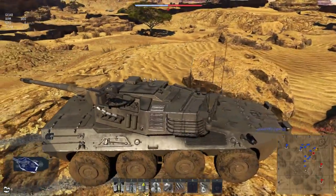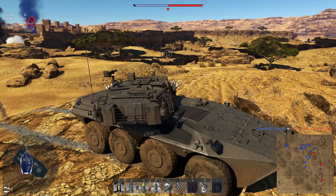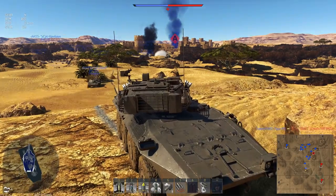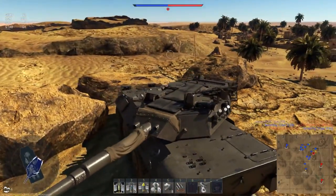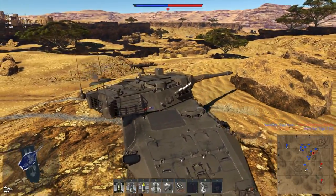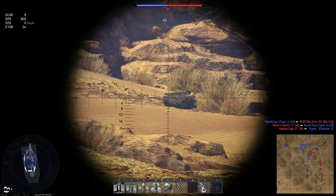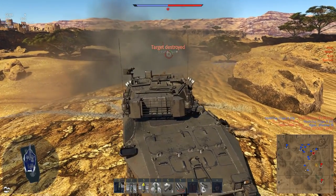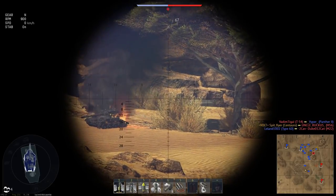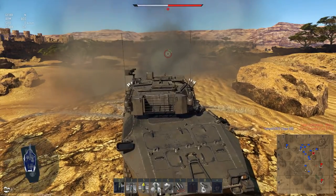What I am doing as the Centauro is basically what I do in a Leopard 1 — essentially this is just a faster, more lightly armoured, stabilised Leopard 1, and I'm kind of okay with that. Should it be at 7.7? I honestly have no idea. That M56 just disappeared — vanished. I don't feel so good, Mr. HeatFS.